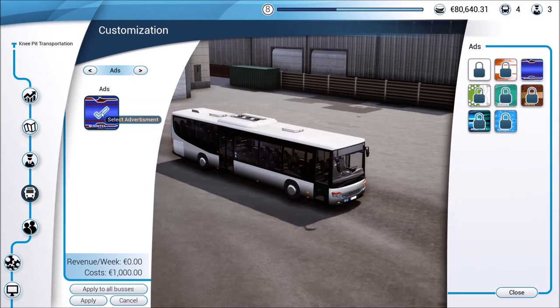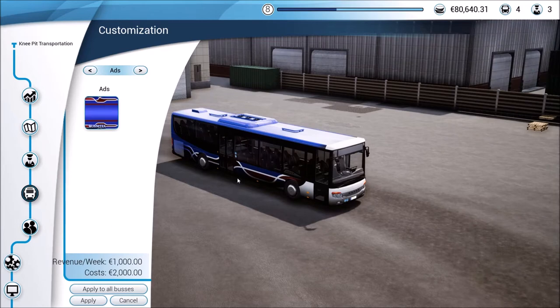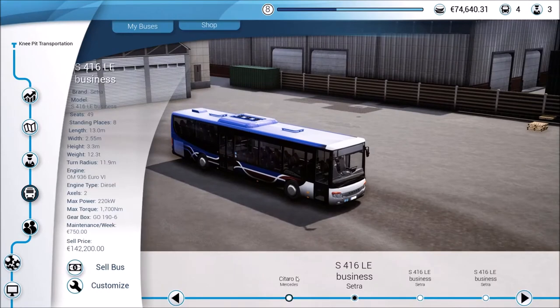Let's do the same thing here, click on this, make sure we get everything we need. It's actually not a bad looking ad. We'll hit apply to all — that'll give us three buses with ads. We want to get as much money as we can, so we want the ads on all of them.